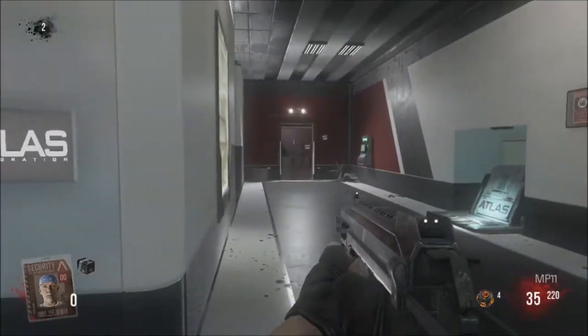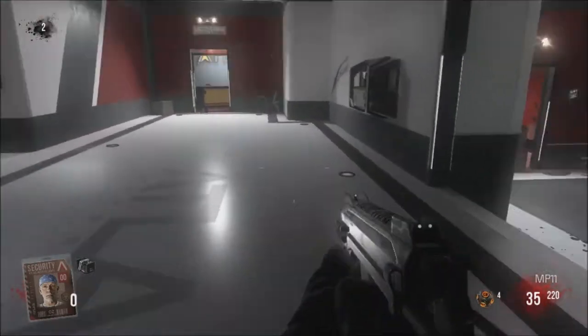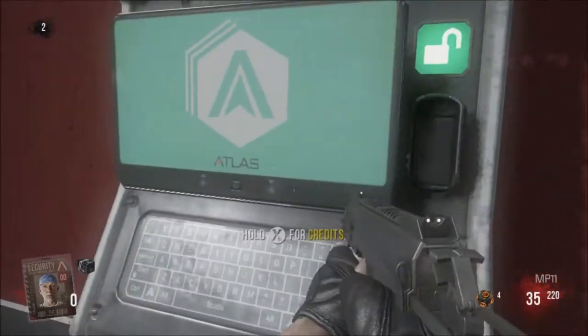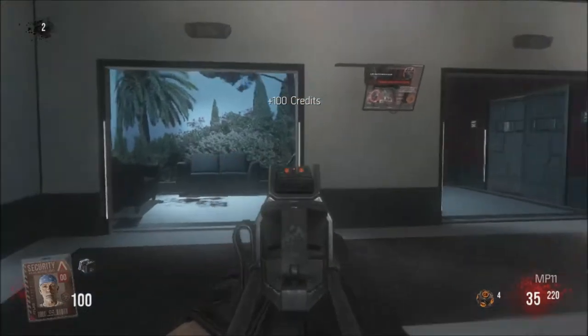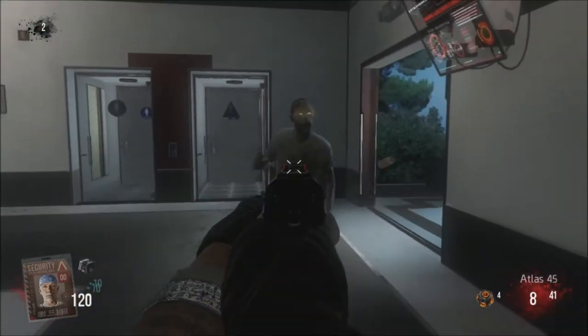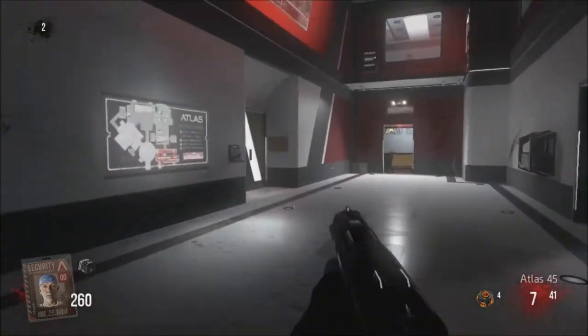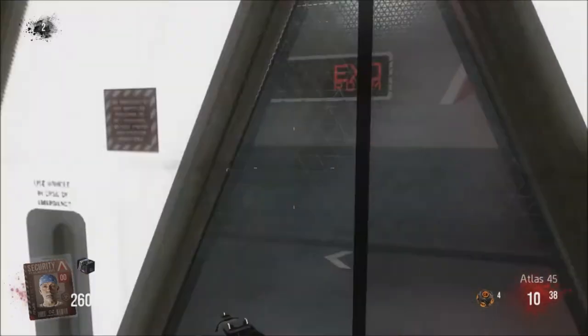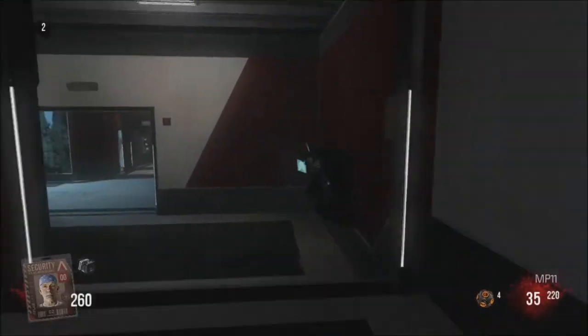Basically you have one or two people on this window, one person on the other window, and one person guarding the exit down there. That's simply the camping strategy you can use if you do not open that door. For the purpose of this video I'm going to open it just to save as many points as I can.